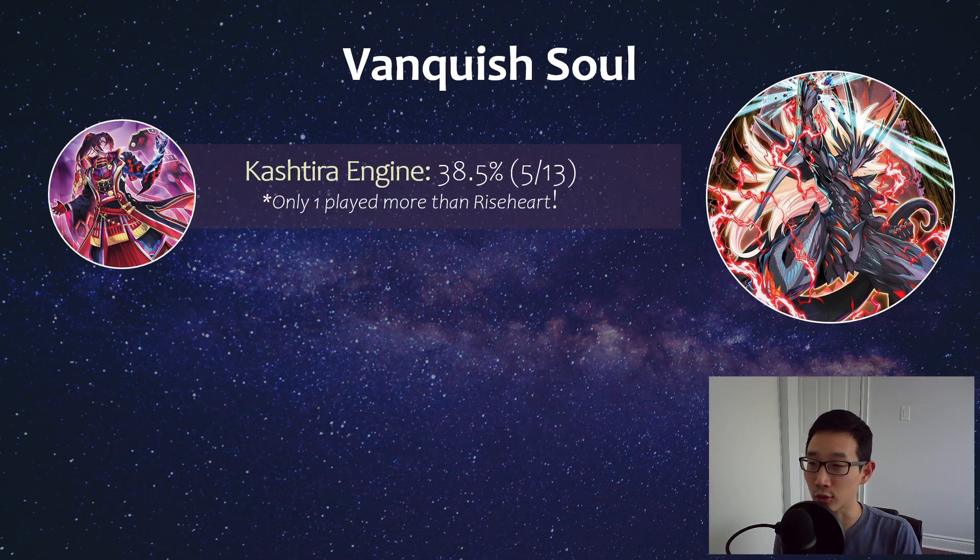In terms of engine, the Kashtira engine — meaning more than just Fenrir, since Fenrir at this point is more of a staple across many decks — just under half of the Vanquish Soul decks played a small Kashtira engine. But realistically it was just one Riseheart with Fenrir. Only one deck actually played a real Kashtira engine with Unicorn, the field spell, and one Theosis. For the most part, if they play Kashtira, it's just one Riseheart.